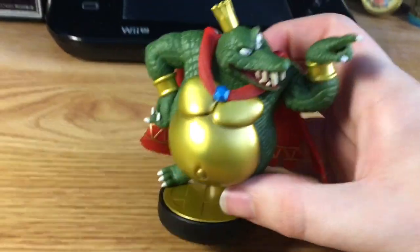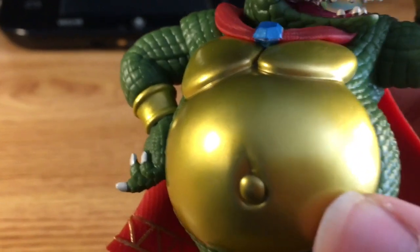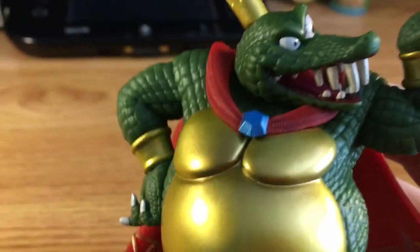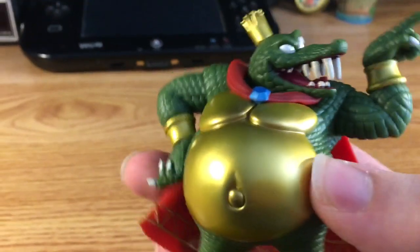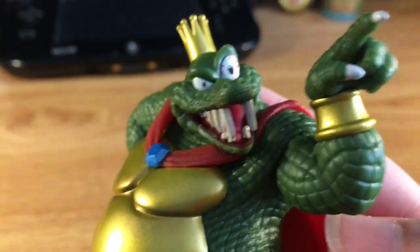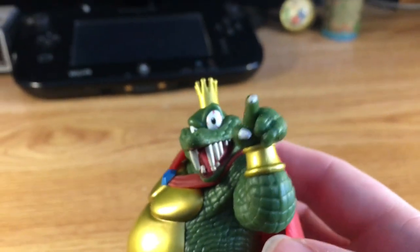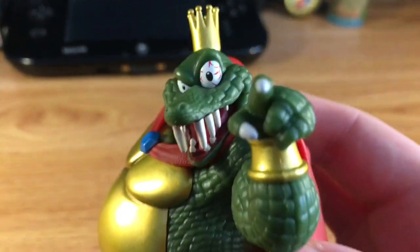We're going to start with his bulging belly — just look at it! It's pure gold! His gut, his belly, they are all pure gold! No wonder he's a heavyweight character in Smash. And look at his big bulging eye! He's pointing — he's like he's saying, I'll be seeing you in the Smash Tournament!